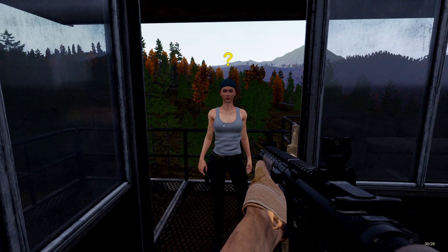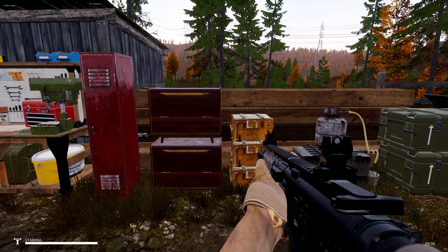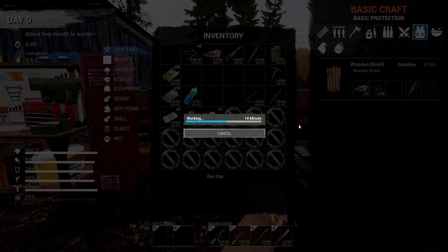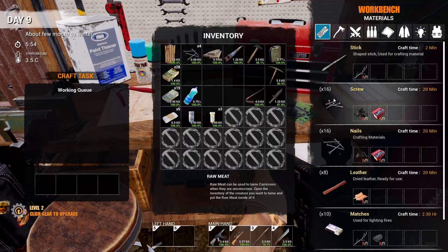Good morning. I decided I'm going to make myself a shield — here it is, 30 minutes. Let's get going. I can upgrade it on the workbench. Today I'm going to go out and let's see what it takes to upgrade it.